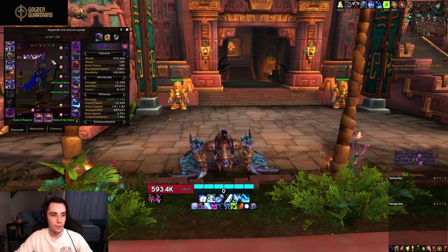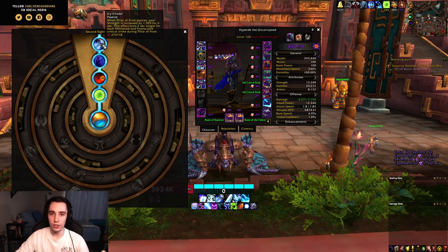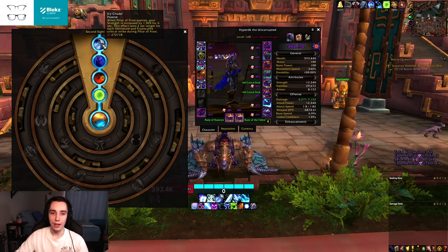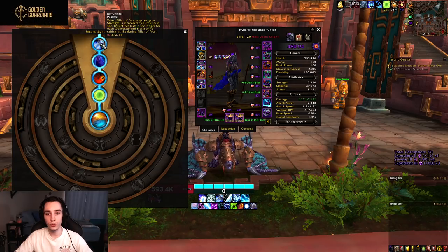First, let's cover itemization. For Azerite, you will want Triple Icy Citadel — that is the major one you definitely need to have. Icy Citadel is the Azerite trait that makes it so whenever your Pillar of Frost runs out or is refreshed, you gain a buff that gives you a huge strength boost, and the strength boost lasts longer based on how many crits you got during your Pillar of Frost. Ideally you will have almost perfect uptime of this buff, so having three of them is a huge damage increase.